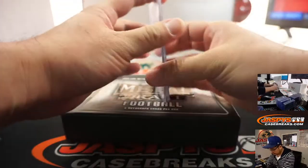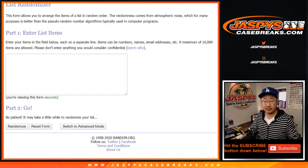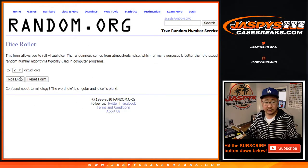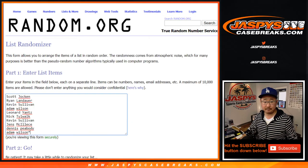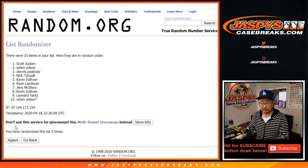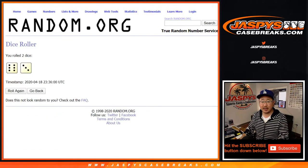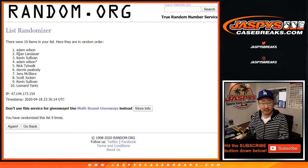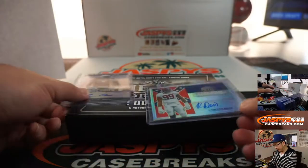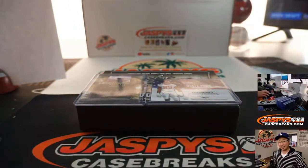A couple quick randomizers to do — name on top will get the Tenacious D card, second name will get the Raekwon Davis. Let's flip back to this screen and grab everyone's names into a blank list. Everyone has a shot at it in this break. After nine rounds, 6 and a 3, nine times — Adam Wilson, you'll get that first one, the Tenacious D one. And Ryan, you will get the second one — the Raekwon Davis State Pride autograph. There you have it, ladies and gentlemen. Joe for CaseBreaks.com — we'll see you next time. Bye-bye.